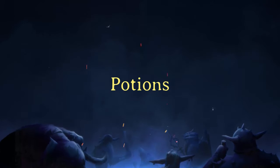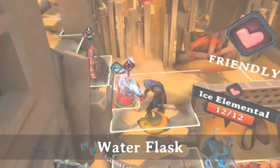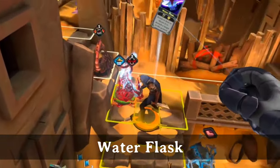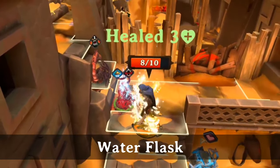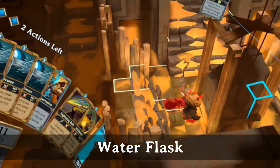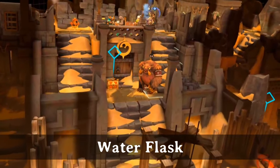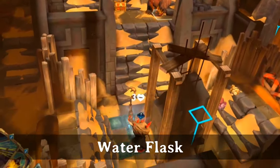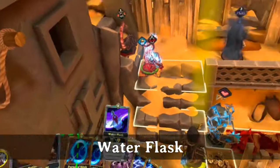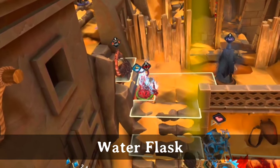Most potions are pretty similar — usable on yourself or given to another party member or companion within 2 spaces. They take no action points and do not expose the stealthed assassin. We'll start with the cheapest and strangest one, the Water Flask. When used on yourself, it heals 3 damage and removes the Corrupted status. You can't feed it to someone else like most potions. When used elsewhere, the range is 12 — that's the normal 2 for potions, plus 10 for thrown items. It can target anything except coin piles and points of interest, and splashes a 3x3 area with water.